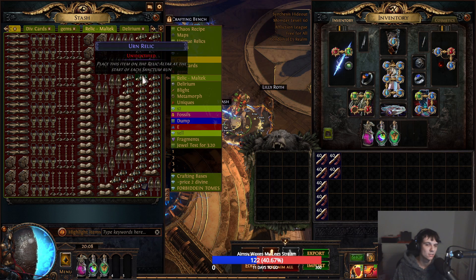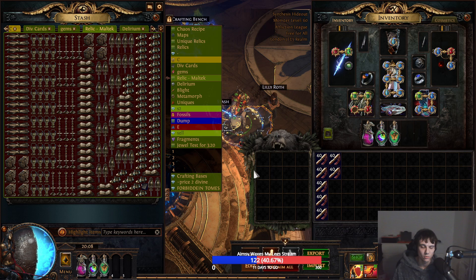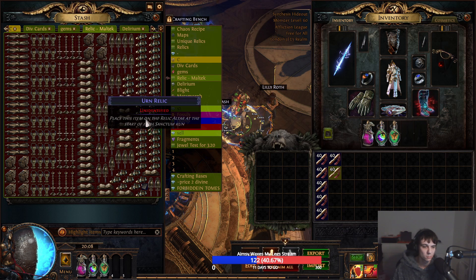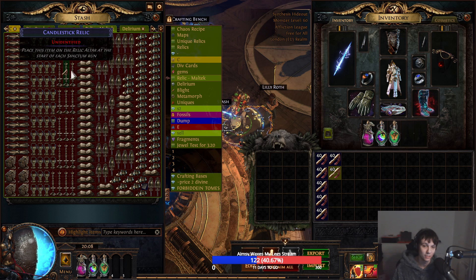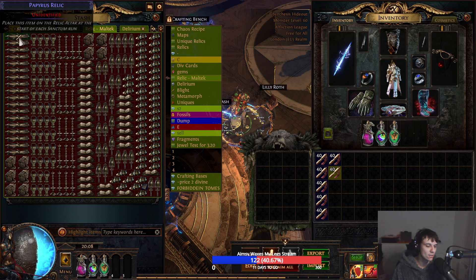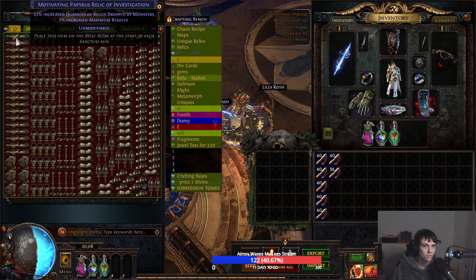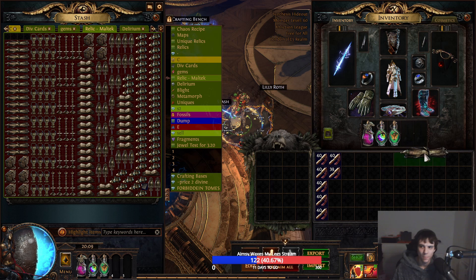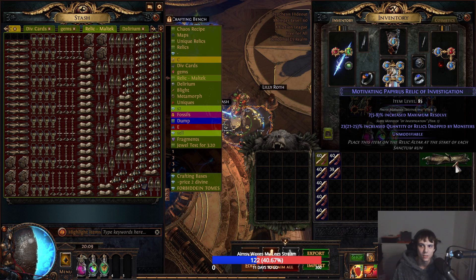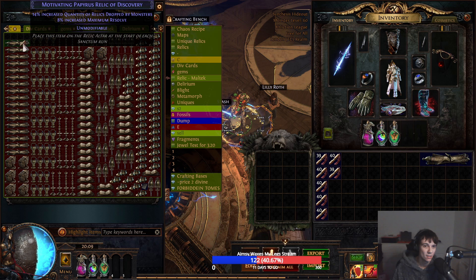This costs nothing because sanctum runs are about 25-30c right now and you make so much money from them that this is just an added bonus. It's kind of ridiculous. So here we go — the very first one is three divines, which is pretty good. We'll move that over to the side — it has 23% and also increased max resolve.